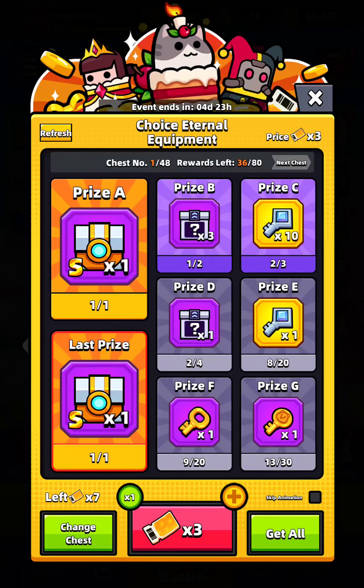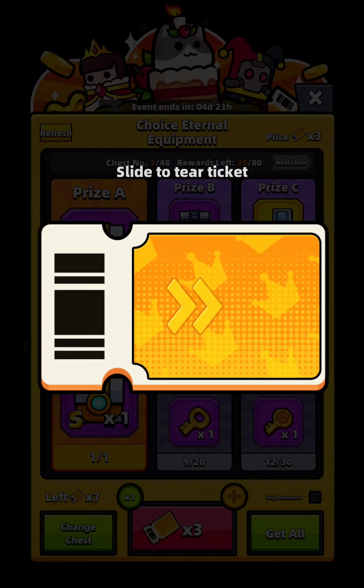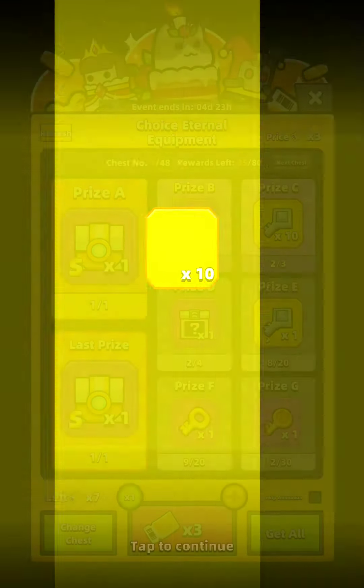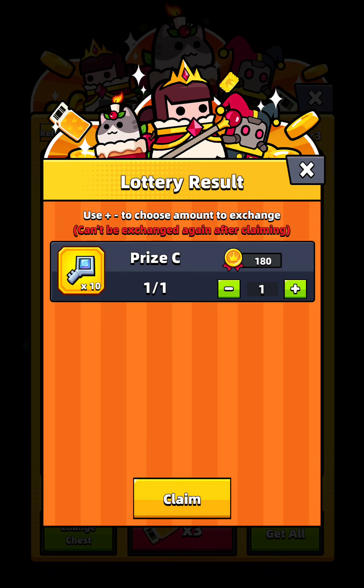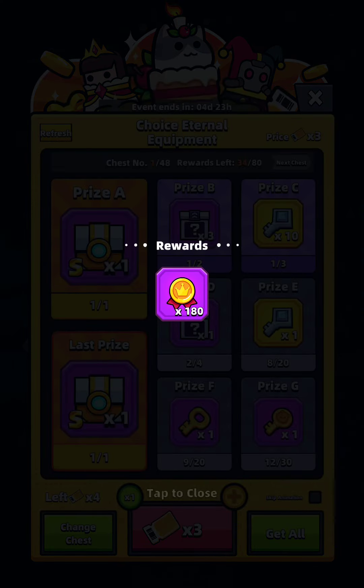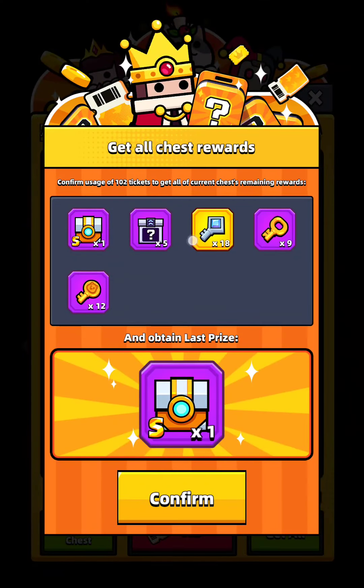This one, press — 10 tickets. If I exchange 180, no I don't want to change. See, just number one — these are the rewards left. If you pick chest number one, there are 34 left. The remaining ones are these.